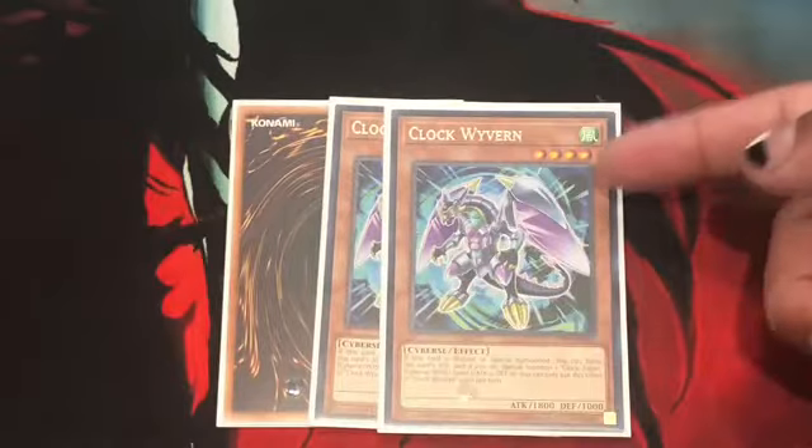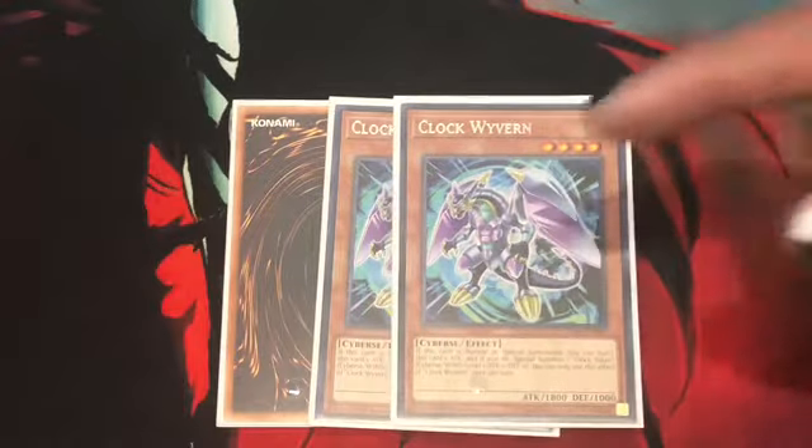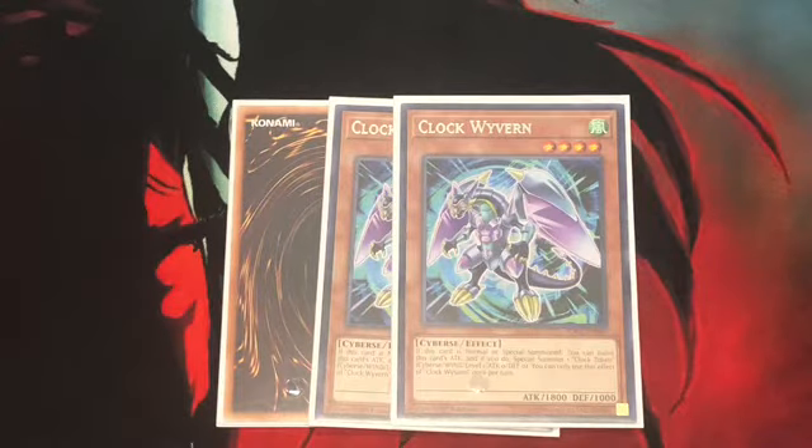Starting off the monsters, definitely want to run 3 Clock Wyvern. Mainly, it's the target for the Fusion monster — both of these cards. If it's Normal Summoned or Special Summoned, you can Special Summon a Clock Token — Cyberse Type, Wind Attribute, Level 1. Easy for Link plays or the Fusion plays when you do get Cynet Fusion.